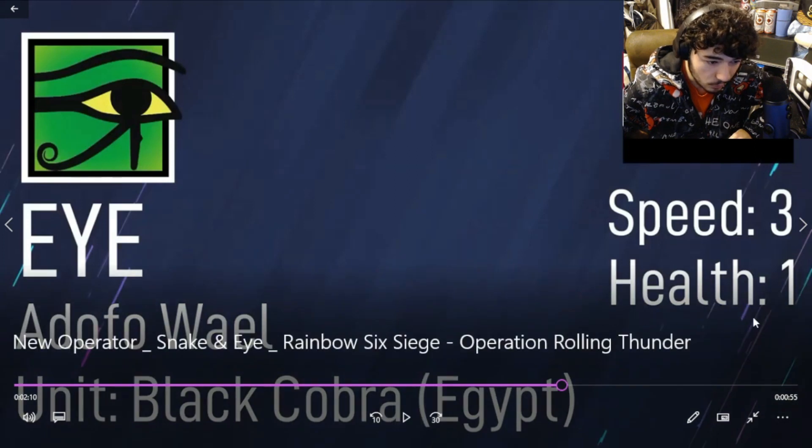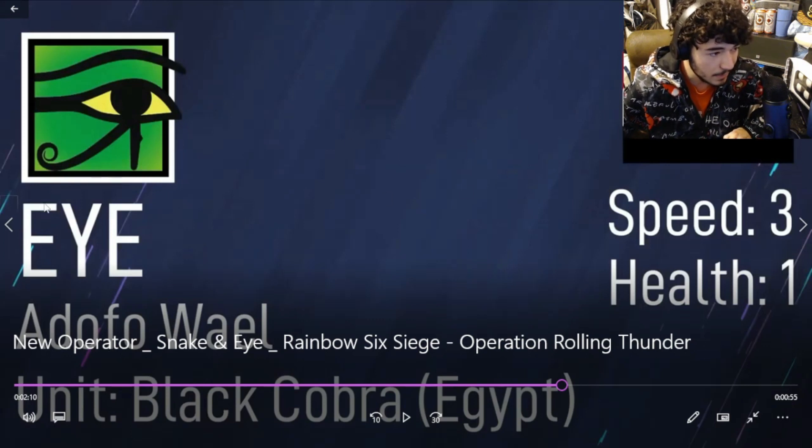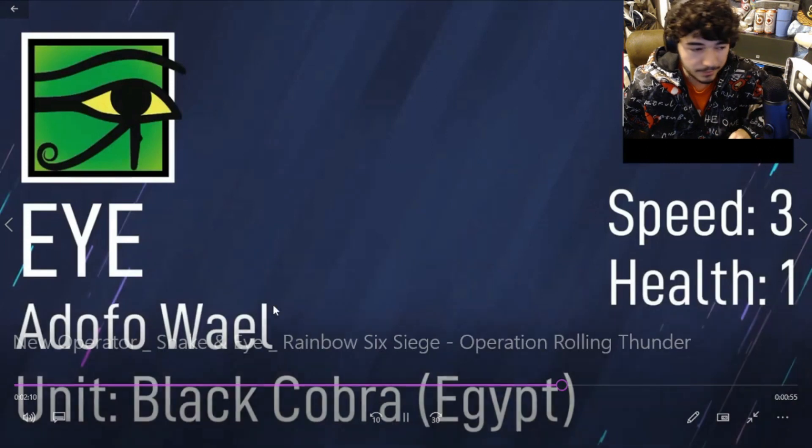I is a three-speed, one-health operator from Egypt — same operation as Snake. Black Cobra is the operation name, and I is their op name.